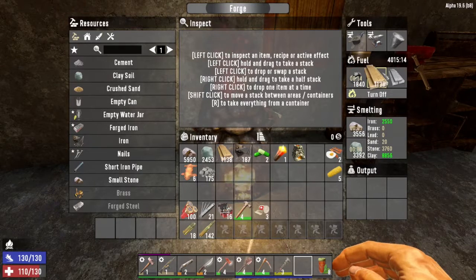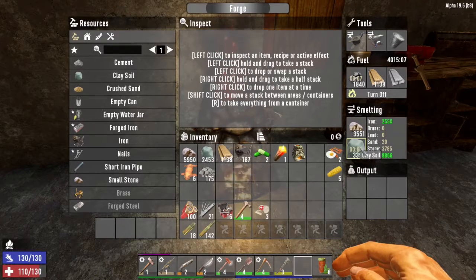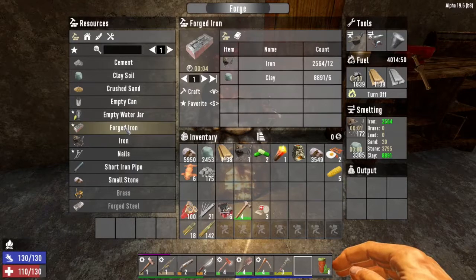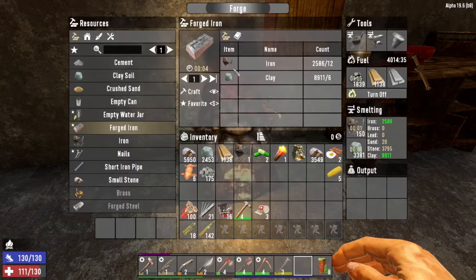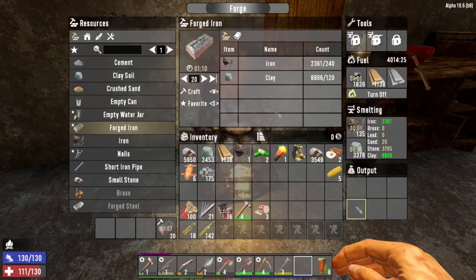The fuel area powers the forge. What's being smelted goes into the smelting slots — right now I've got small stone and clay being smelted, and you can smelt two different items at the same time. Those get stored essentially inside the forge, so when you decide you want to craft forged iron, if we look at one unit it shows you per item: for each forged iron you need 12 iron inputs and six clay. If you want to do 20, you'll need 240 iron and 120 clay. Then you just craft it and it comes over here as output.